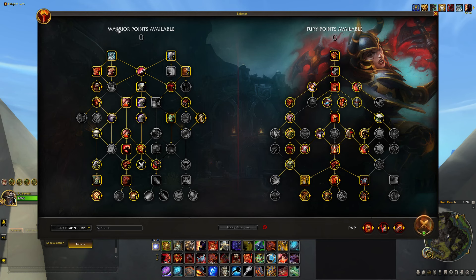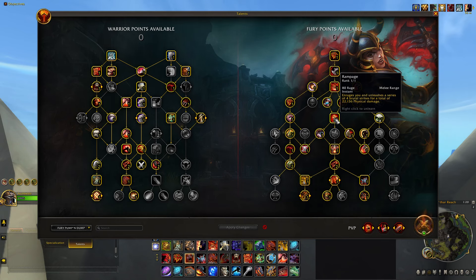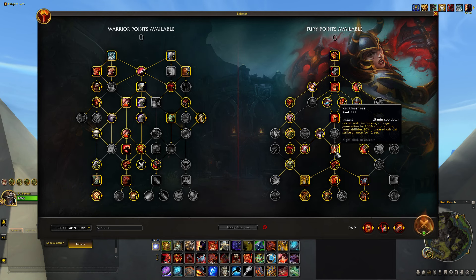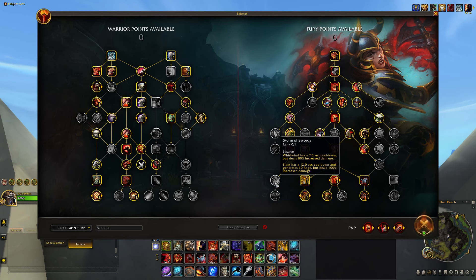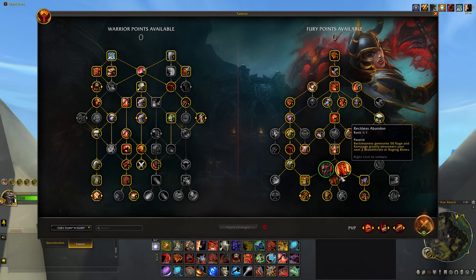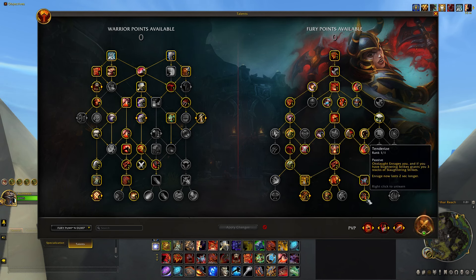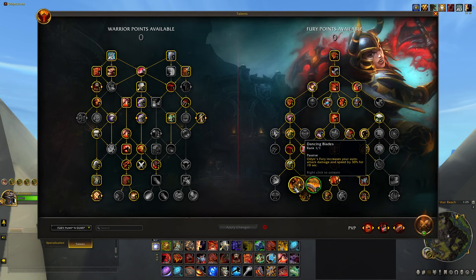I'm going to break this down into two separate talent trees: the warrior side and the Fury Warrior side. First off, your number one is Bloodthirst — make it your easiest hotkey. Then Rampage, the partner in crime to Bloodthirst — make this your second easiest accessible hotkey. Further down, Recklessness: do not leave home without it, it's part of your burst window. At the bottom, I go Odin's Fury and Onslaught, plus Dancing Blades and Tenderize. Tenderize lets you stay enraged two seconds longer, keeping you enraged practically the whole fight. Dancing Blades is a flat damage increase.